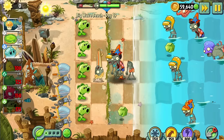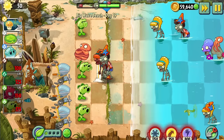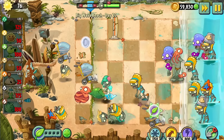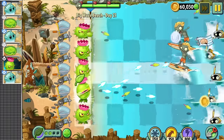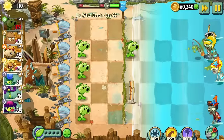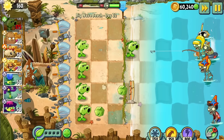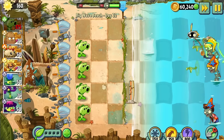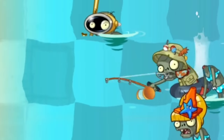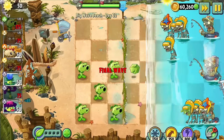Day 19 was okay until the Octozombie started showing up at the end, deeming it impossible. Day 20 wasn't even close. Day 21 was a unique, fun level and more importantly possible with just Homing Thistle. Day 22 was impossible, mostly because of one zombie — probably the most annoying zombie for this challenge. None other than Fisherman Zombie. It takes blood, sweat, and tears to get each and every plant onto the lawn in this challenge, only for this goofy looking fisherman to drag them into the tide.